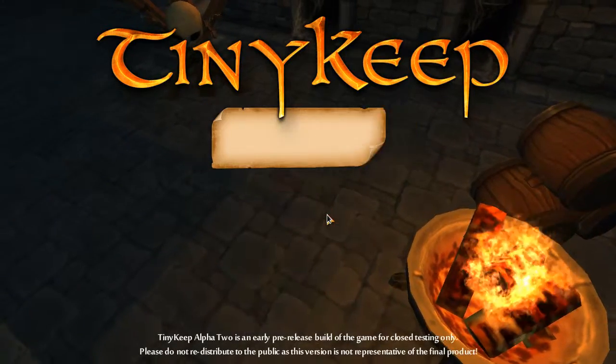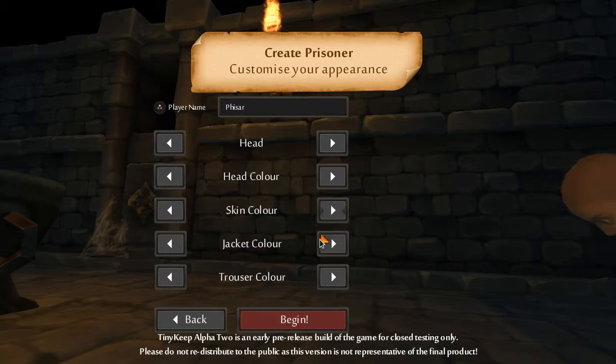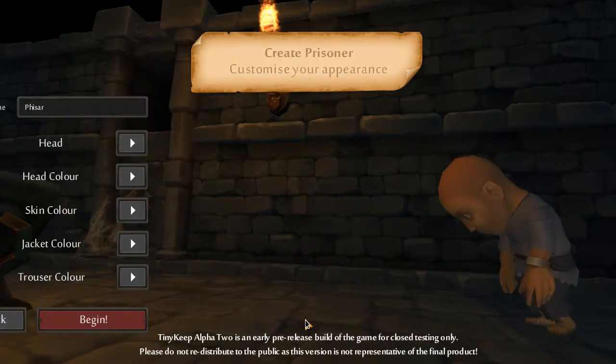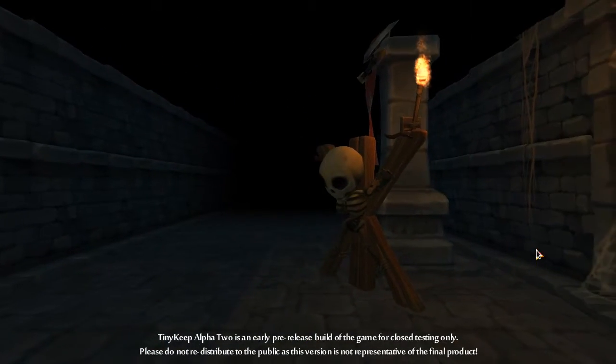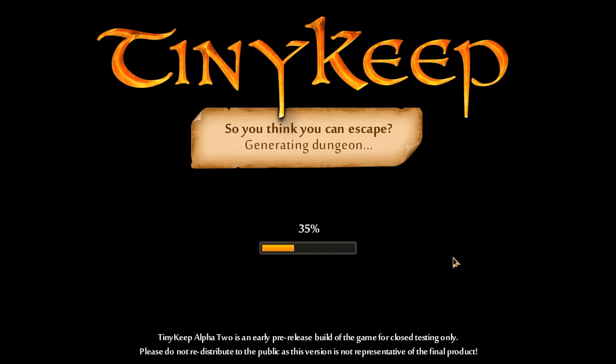So let's have another quick game. I won't bother changing the character. We'll skip the cutscene this time. We'll get a whole new dungeon - it's always generated so it's always unique.